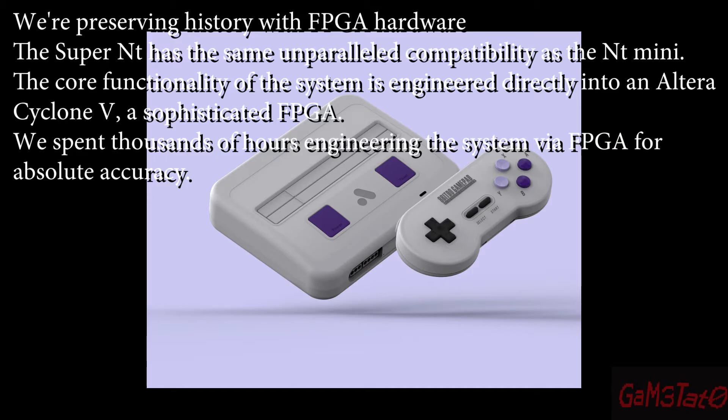They're preserving the history with FPGA hardware. The Super NT has the same unparalleled compatibility as the NT Mini. The core functionality of the system is engineered directly into the Altera Cyclone 5, a sophisticated FPGA.